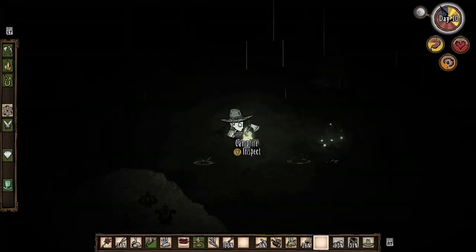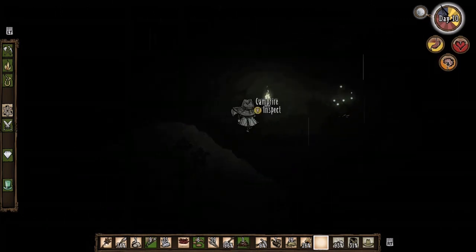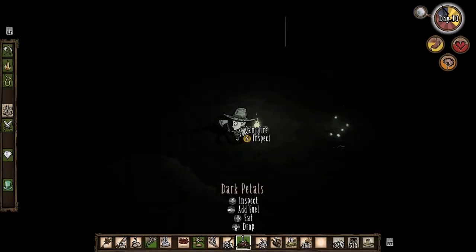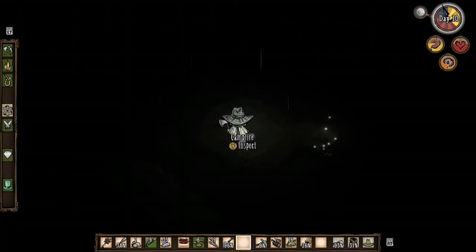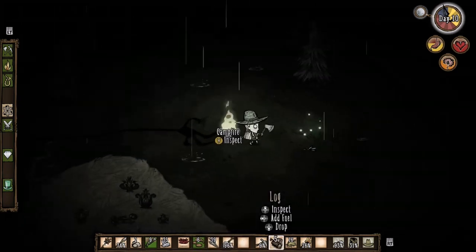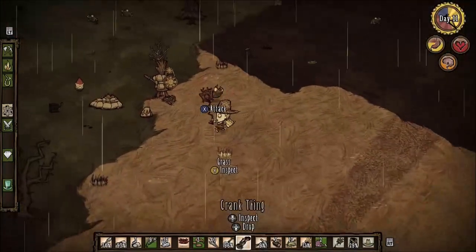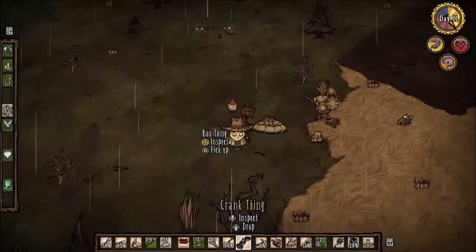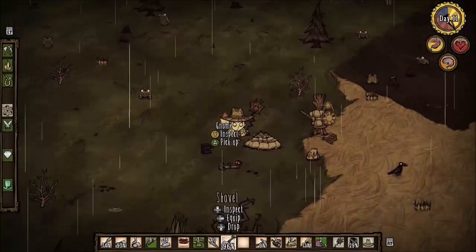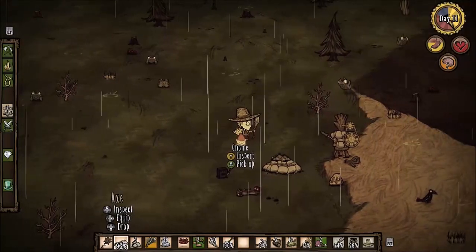I did not mean to pick that — I hate those things. When the rod goes off like that, it means there's a piece nearby. So far I have two... wait, three pieces. Sorry. I'm going to de-equip that because it's kind of getting annoying.